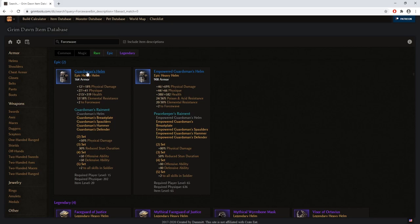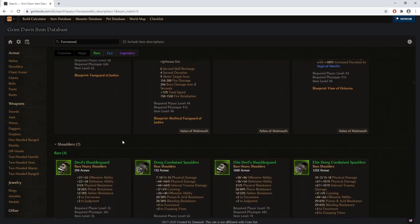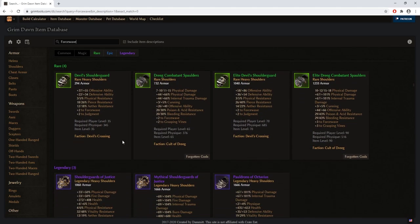The Guardsman Helm drops quite often in the early stages of the game, but there's still a chance you won't get it — don't worry, you'll have an alternative. Such as the Devil's Shoulder Guards — a faction item from Devil's Crossing — which gives bonuses to force wave, offensive and defensive ability, physical resistance, and more. This one is for level 35, with an empowered version at level 70.